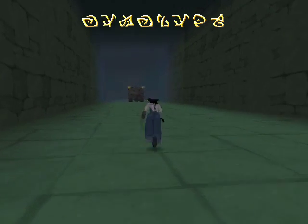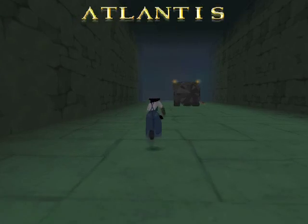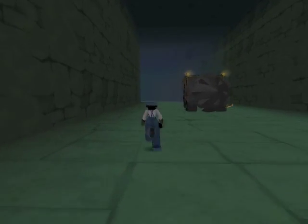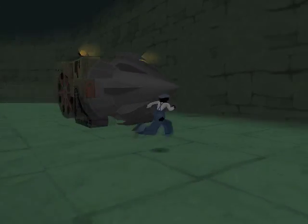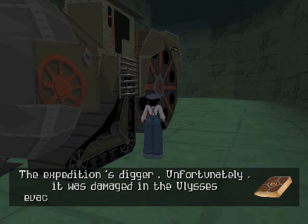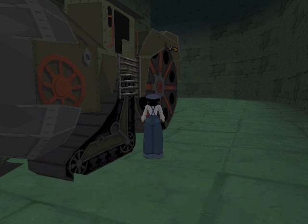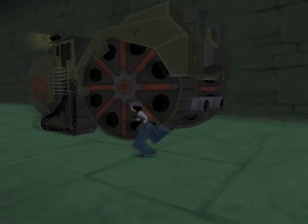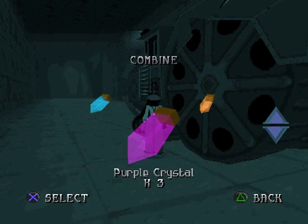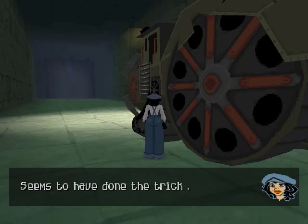I'm a very ephemeral person when it comes to... Movie activated! ...raging. The expedition's digger. Unfortunately, it was damaged in the Ulysses evacuation, but with the substitute part... okay, maybe we just have to use it. I thought there might be like a little point. Seems to have done the trick. Let's dig.